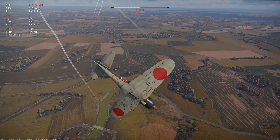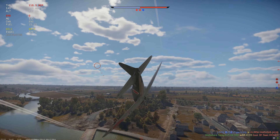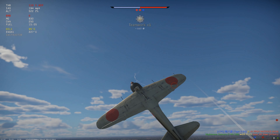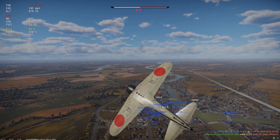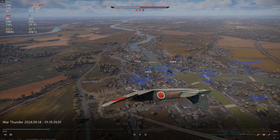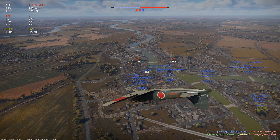Confirmed — it's a Spitfire. We go into a little bit of a rolling scissor here and I almost hit the ground. I am definitely outturning him. At this point I can hear a plane behind me — it sounds like a plane just came by right behind me. That's why I did this little upside-down roll right here, just to throw off whoever's coming at me, so that if they are shooting it'll throw off their aim.